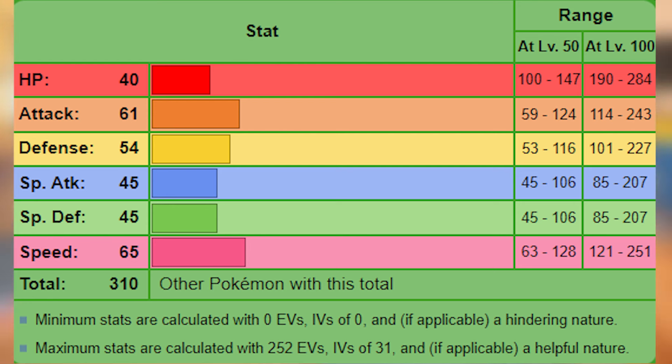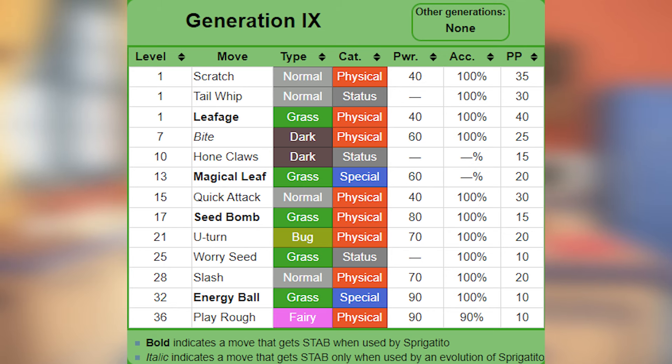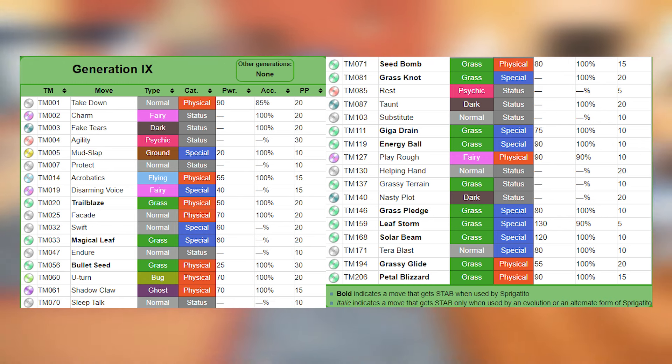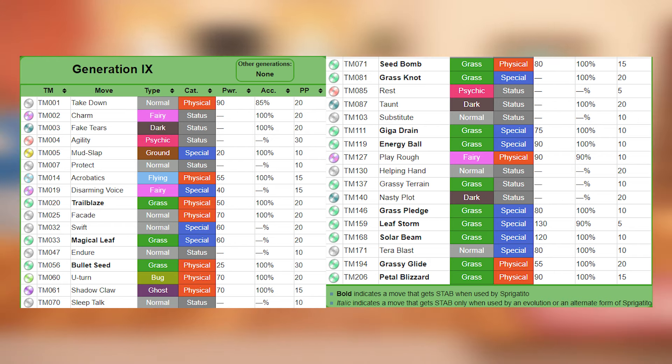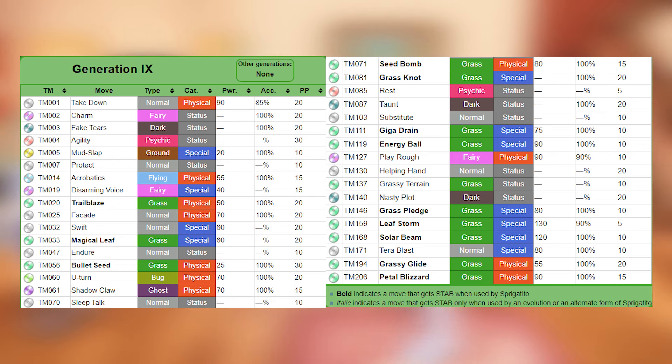Sprigatito is more defensive on the physical side, but it still won't be able to take many hits. By level up, Sprigatito gets primarily physical moves. We get some interesting type coverage with Bite, U-Turn, and Play Off, but what I want to point out is Hone Claws. Sprigatito naturally learns an offensive stat-boosting move — that is great news, since it doesn't learn one by TM. Note that Nasty Plot is not available until Area 0. The moves that stand out to me are Charm, Acrobatics, Trailblaze, Shadow Claw, and Giga Drain, though I don't know how well that last one will work.